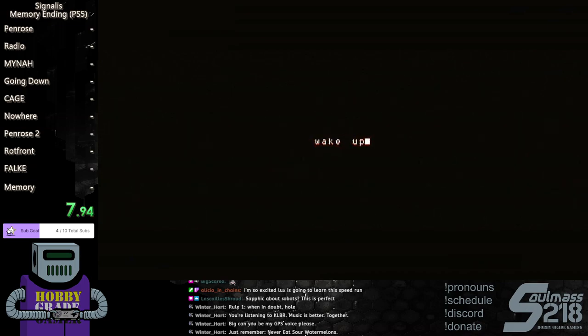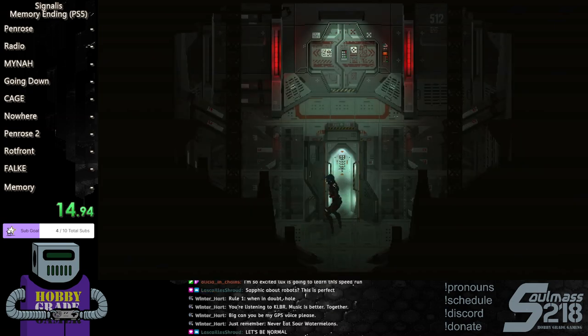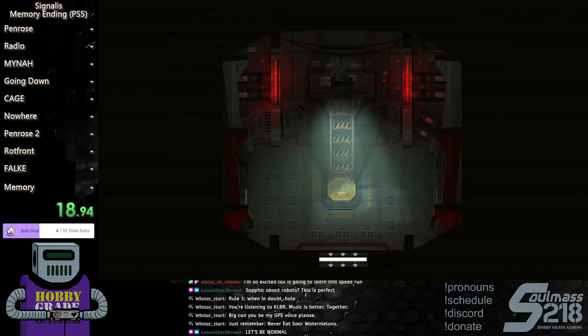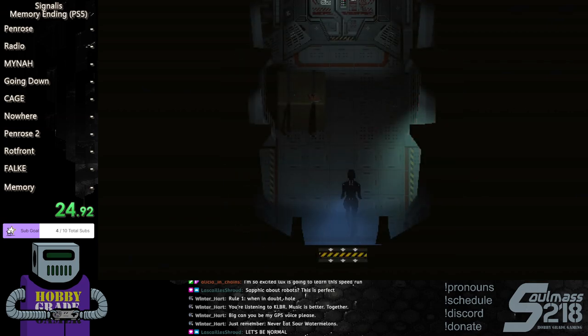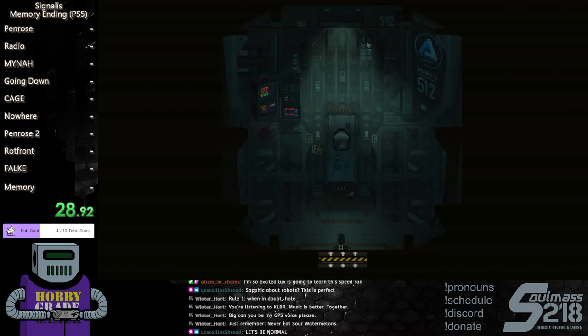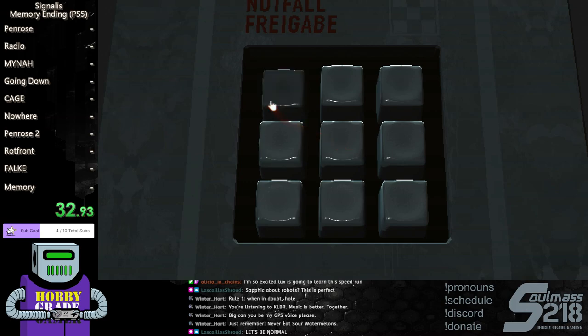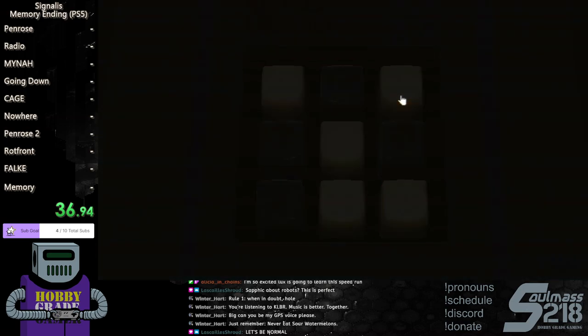You want to immediately head up the ladder and then from there to the northernmost point of the Penrose, all the way to the top — you want to head straight for the cryopod. On the cryopod keypad you want to input like a Y shape — make a Y shape and then it has the leg.